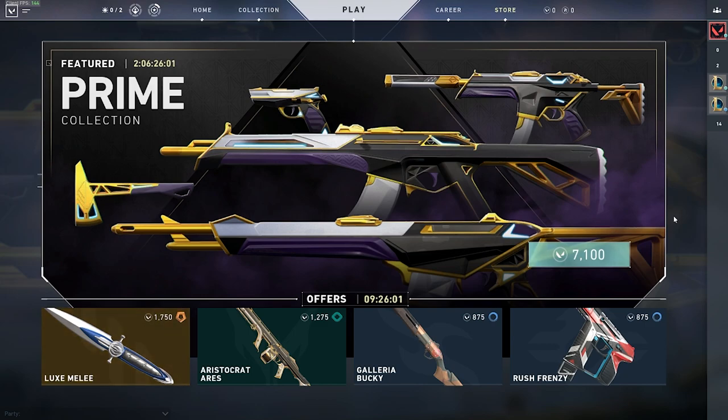First off, the Prime Skin Pack costs a whopping 7,100 Valorant points. To get that many points, you would have to buy a minimum of £69.98 or around $90 US dollars worth of credits, which in my opinion is absolute madness. Unfortunately for my wallet, it is not mad enough to stop me from buying the skins, but I haven't gone mad with the whole bundle — I have only bought one or two.